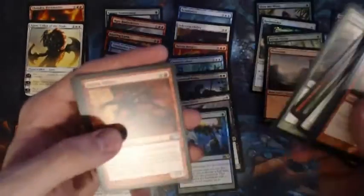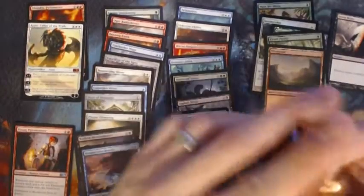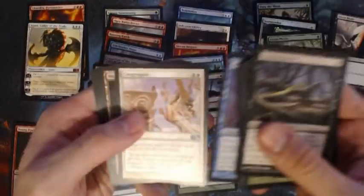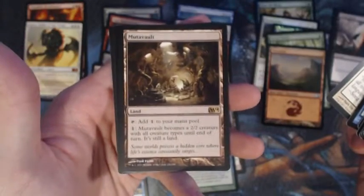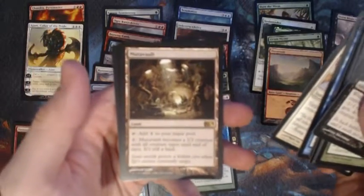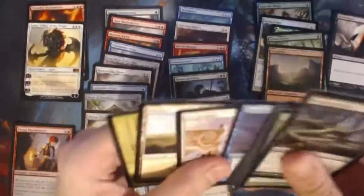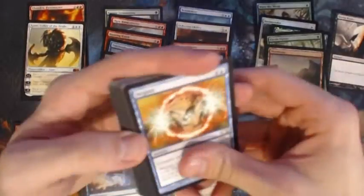Molten Birth, Kalonian Tusker, Battle Sliver, Dismiss into Dream — I don't think anyone's looking for that one. Encroaching Waste, Warden of Evos Isle, Congregate, and hey — there's a good one — Mutavault! This is a very played Legacy and Modern card that was played in practically every Standard deck when it was in Standard. Not upset about that one at all.